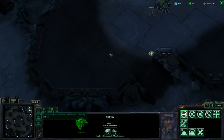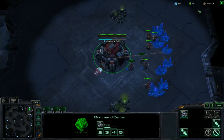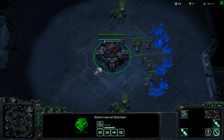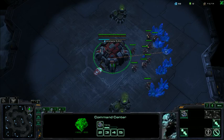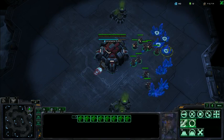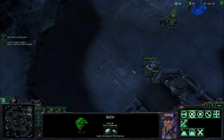At 9 supply, we rally over to the front and make a supply depot. It'll say 10 supply because our 10th SCV will be building at that time. So at 9 we start the rally, and at 10 we build the depot with the SCV from the rally. Very important — it's something you should always practice here. You don't want to mess that up because it will mess up your supply depot timing.